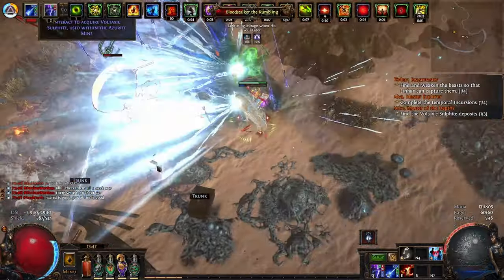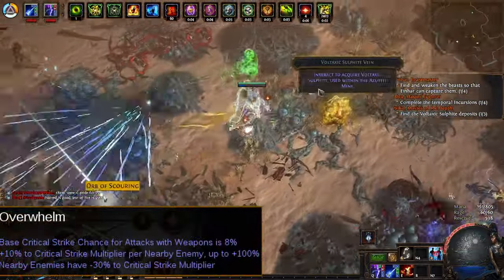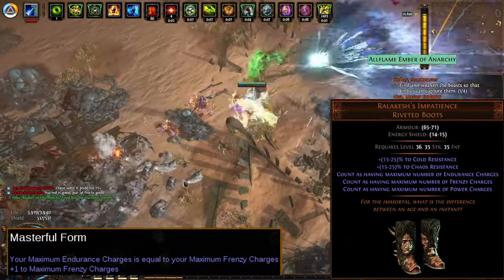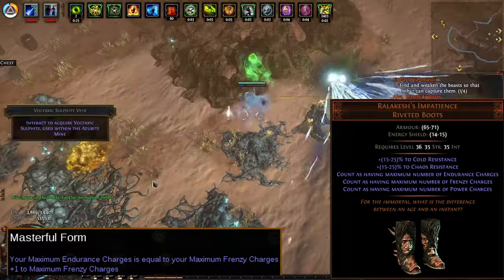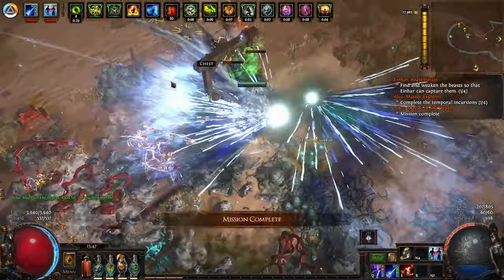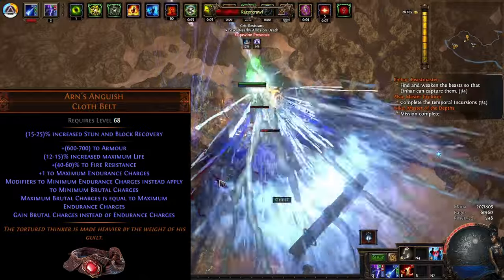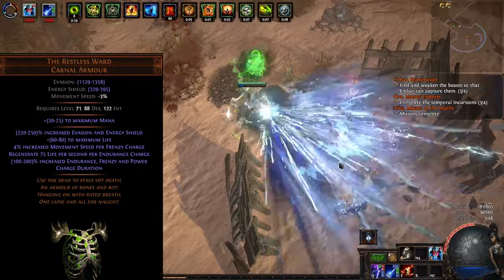For this I picked Slayer for a few reasons. First, we can use Overwhelm to scale crit better with the Widowhail, which has a low base crit. Secondly, Masterful Form lets us use Relic Caches and Patience. I use a fairly standard Relic Cache setup — we take all the Frenzy Charges on the tree and on gloves.